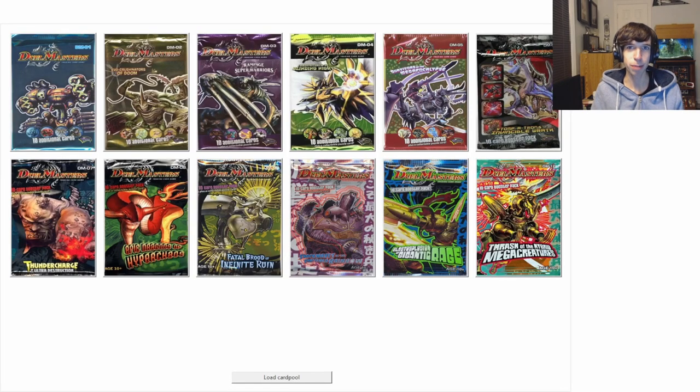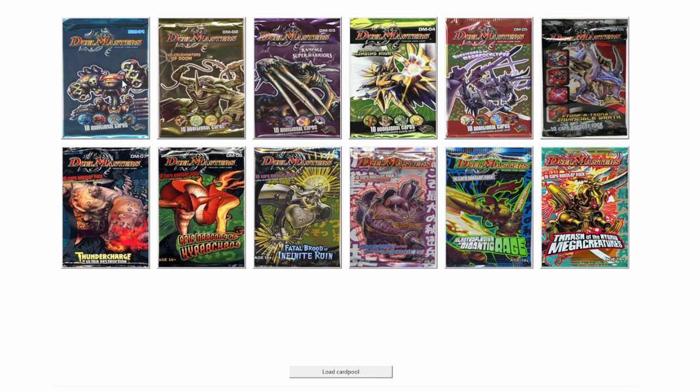Welcome to the first episode of the Duel Masters Progression Series. We're just gonna open some packs, play a match, and I'm gonna win. We're gonna be really looking for some of the staples, like Holy Awe, Terror Pits, Natural Snares, and of course Aquaholkus, Bronze Arm Tribe, all the good shield triggers, et cetera.